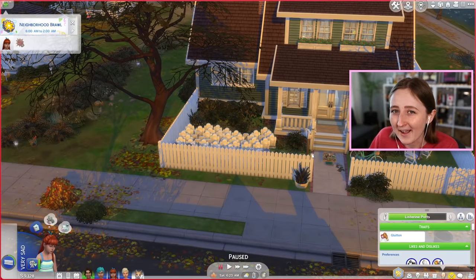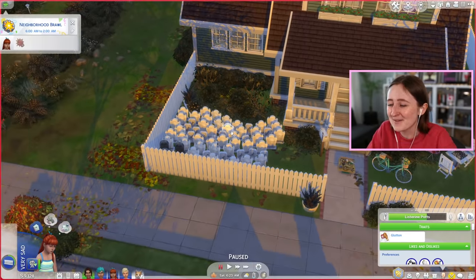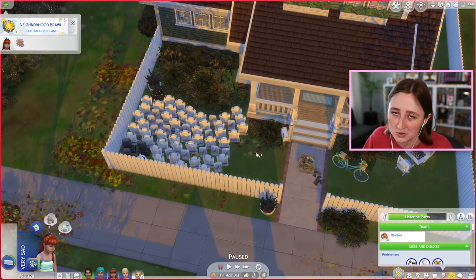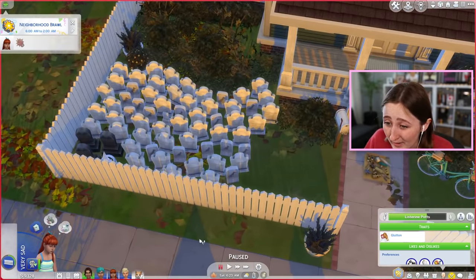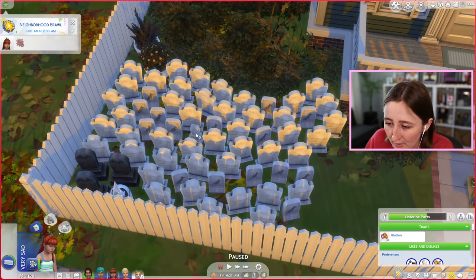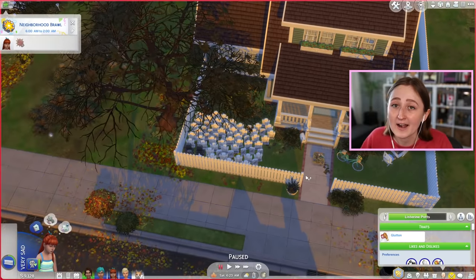Also, my sims tend to have exceptionally short lifespans, as you may be getting from this graveyard here in the front yard. Now obviously I've been playing for 10 generations, so a lot of these sims just died of old age. There's a lot of pet gravestones - there's actually 14 pet gravestones, plus one fake gravestone for a pet whose grave I didn't get because it disappeared. So those 15 pets - obviously I didn't kill them or murder them, they just died of old age. It's just been a long time so I've gone through a lot of them.